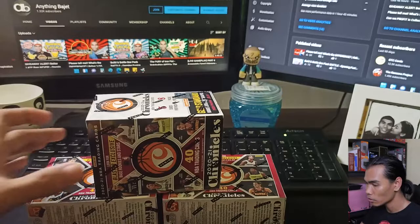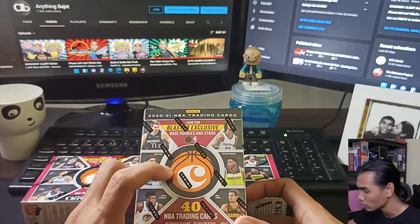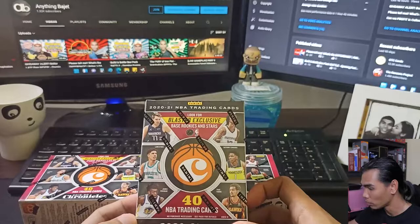Let's start with the box here. In front you will see the Panini 2020-21 NBA Trading Cards. Look for the Blaster's exclusive base rookies and stars. We have the set of players on the cover: Jamerant, Anthony Edwards, Trae Young, James Wiseman, LaMelo Ball, and Luka Doncic. We're expecting 40 NBA Cards if there's no error, as I believe these cards are also prone to errors.